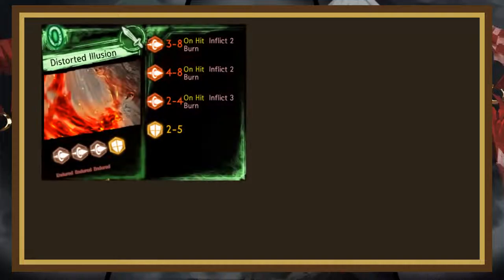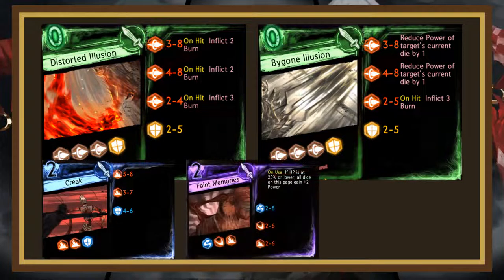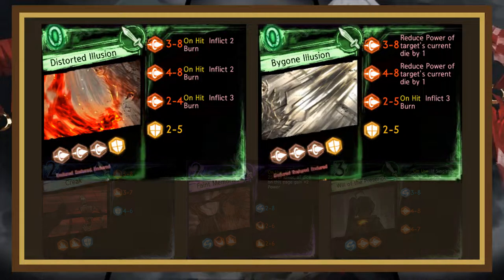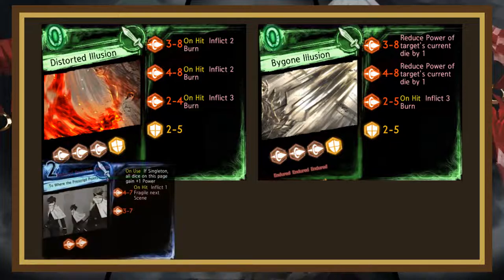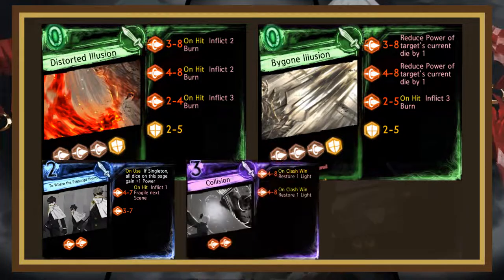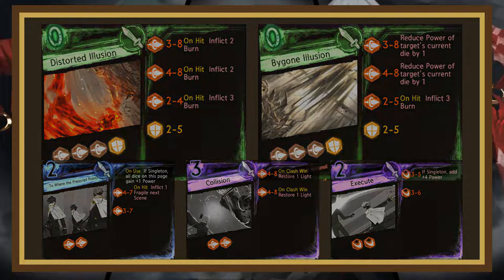The second phase is against the crying children. Its pages, Distorted Illusion and Bygone Illusion, roll fairly high, but get outrolled by most value pages such as Creek, Faint Memories, or Will of the Prescript. Notably, their first and second die roll much higher than the third, so pages like Where the Prescript Points, Collision, or Execute also work decently because its third die isn't very threatening. Again, this phase isn't too hard.